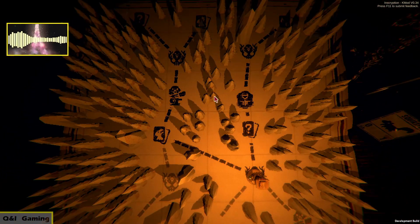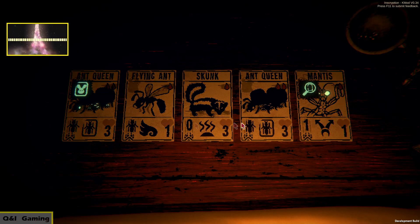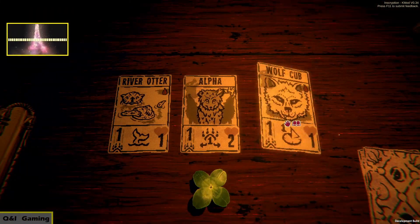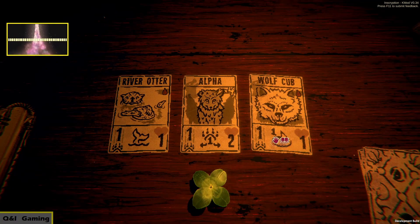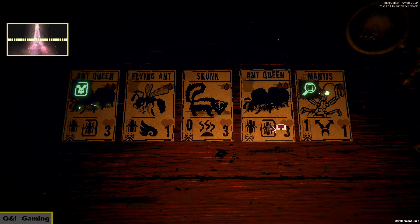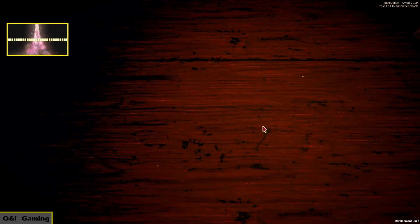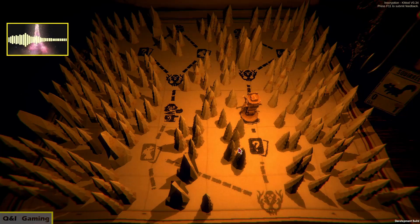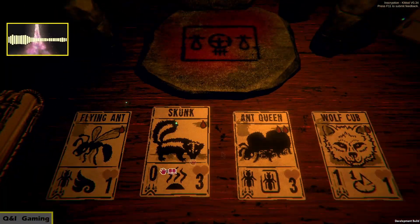Where do we want to go? I think we'll just go with this, or do we want to focus on a statue maybe? I want to keep the deck as thin as possible. Let's see — I want to take the wolf cub because it's good. We might want to give it a sigil though, so we have ants and a wolf. We'll focus a bit on both.